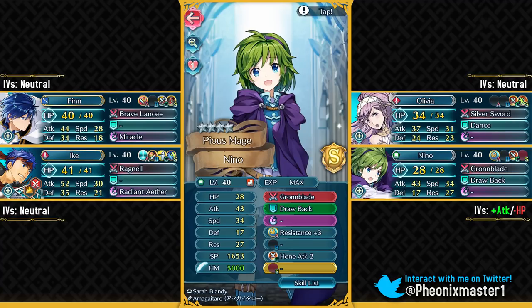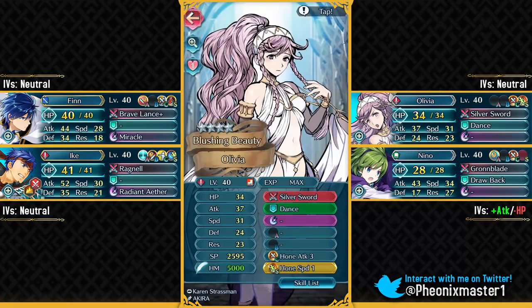You can actually use a 5-star Nino as well, but if your Nino is really powerful at 5-star Rarity, then you will have to tone down some of her power by unequipping stuff like Fury and maybe giving her a weaker weapon. I did try this out with my 5-star Nino and I had to tone her down a bit and it did work out. And then I've got Olivia — make sure you give her Hone Speed 1 Sacred Seal, which is pretty nice with a Blade Tome unit.